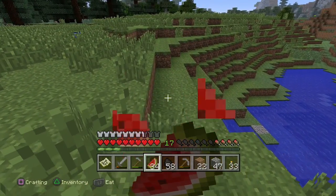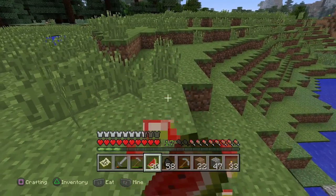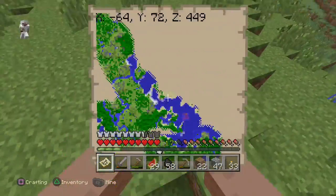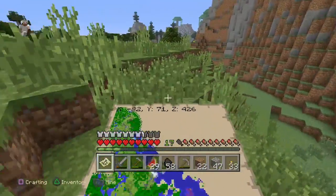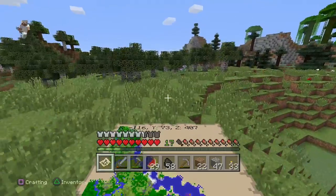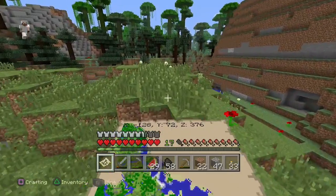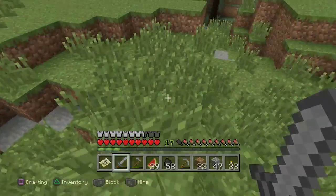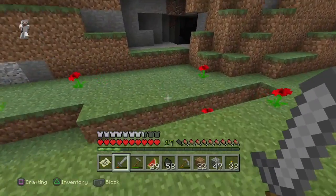Let's eat these melons so we can sprint again. They might be worth exactly one food — I thought they were worth like 0.75 or something. At least we haven't taken really any damage. I see some sugar cane down there — that might be helpful in the future, we're going to need that for paper and such. Is this a cave entrance? That is a cave entrance — let's take a quick check at this one.